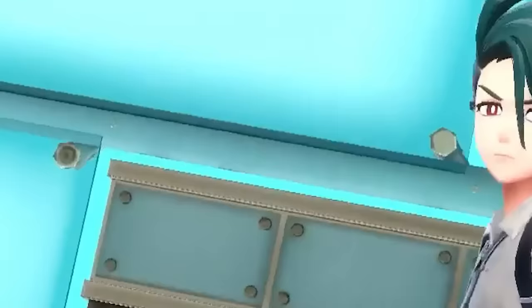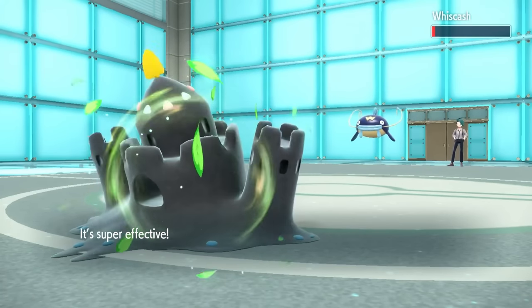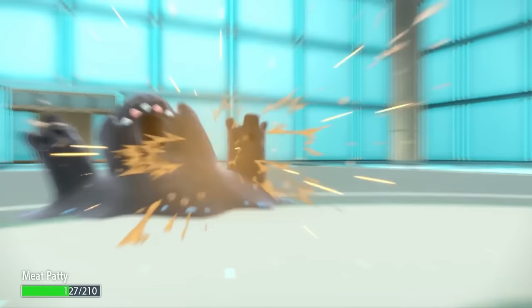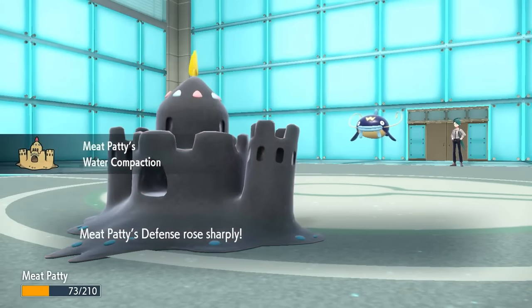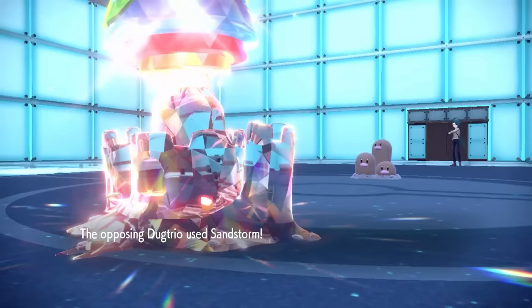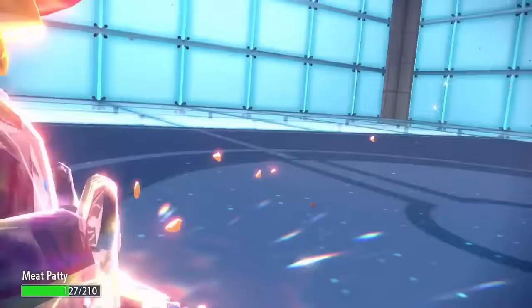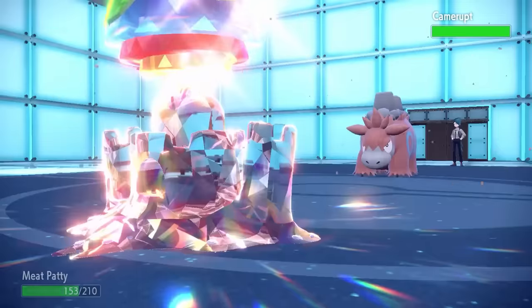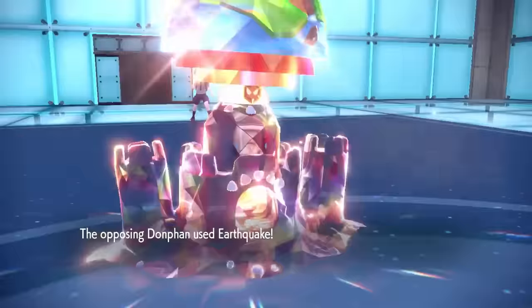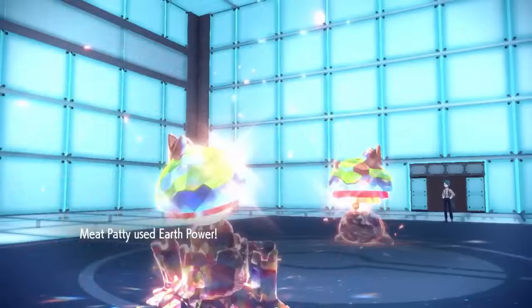With everyone at the level cap, it's time to take on the Elite Four, starting with Rika. I lead with Meat Patty, who gets instantly crit by Muddy Water from Rika's Whiscash. Meat Patty barely misses the KO with Giga Drain, leaving my pseudo mascot on just 1 HP. He has to tank a second Muddy Water, but at least gets a defence boost from his Water Compaction ability. Rika's next Pokemon Dugtrio sets up a Sandstorm. I get a Giga Drain healing Meat Patty back to green HP, and thanks to the defence boost he tanks an Earthquake and finishes off Dugtrio with one more Giga Drain. Camerupt was third but Meat Patty actually outspeeds and one shots it with Earth Power. I then wall Donphan with my defence boost, taking it out with Giga Drain and Shadow Ball. Meat Patty eventually whittles down Clodsire too, taking it out with one last Earth Power.